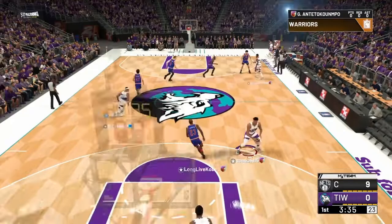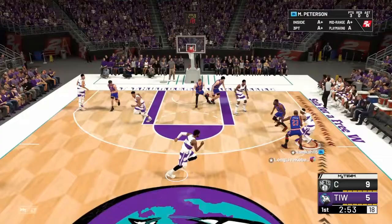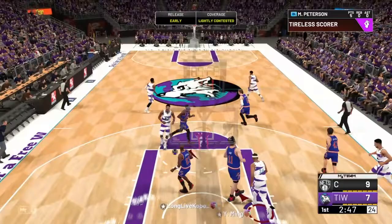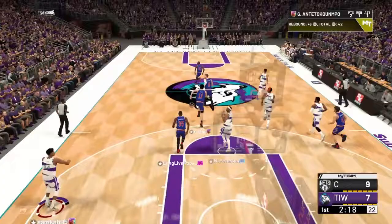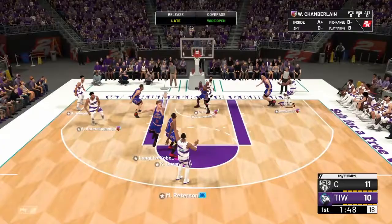Pete gets open, Limitless Range — knocks down a three, gets on the board. Nice little layup for Moe Peterson — he's got five points. Good block by Will, up to Moe Pete, pulls in transition — green light from way downtown for Moe Peterson, eight points. On the pick and fade, Moe Pete knocks it down — he's got ten.